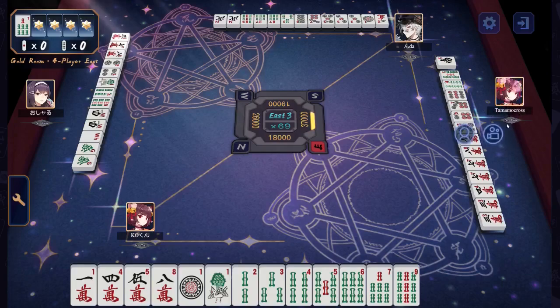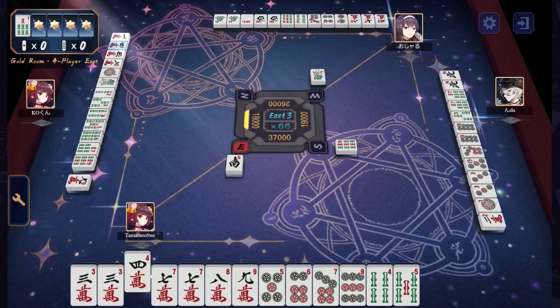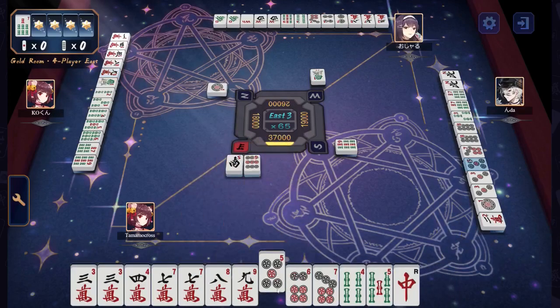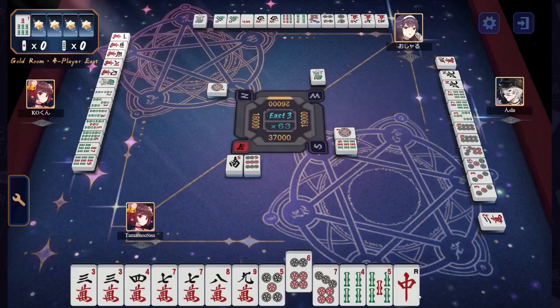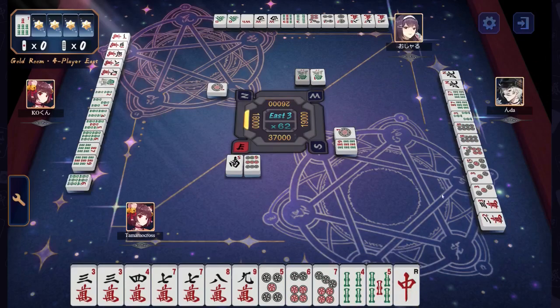Tamamo is starting off as our next dealer. They have 3, 4, 7, 7, 8, 9 in the characters, 5, 6, 7 in the dots, and the knight has been dropped so that's probably going to stay there for a while. 4, 5 in the bamboo and a loose red — which is no longer Dora. 8 of bamboo is our Dora for today.